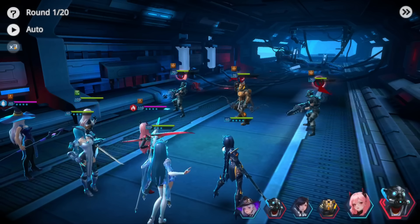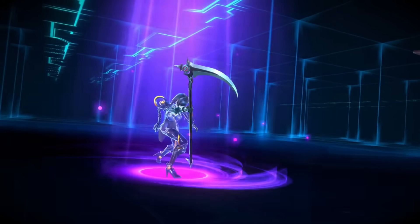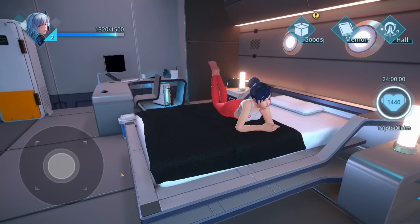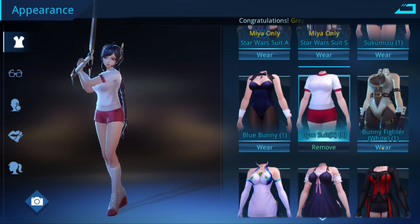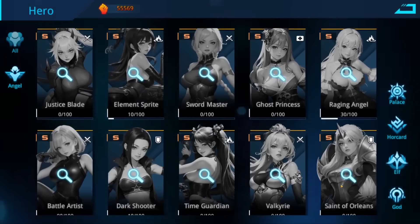Let's check out today's sponsor, Angel Legion. Angel Legion is a sci-fi idol RPG similar to Idol Heroes but set in space. You put together a team of angels, combining their abilities into epic combos to explore the galaxy, defeat powerful foes, and when all that fighting is over you can hang out with your heroes in the cabin to relax and unwind. The heroes in this game are fully customizable and you can dress and change the way they look to your heart's content, and there's lots of different heroes in the game for you to experiment with.